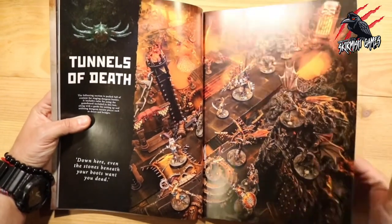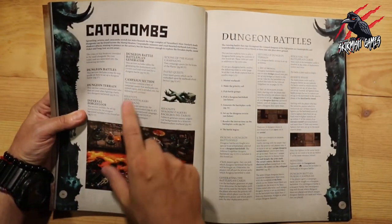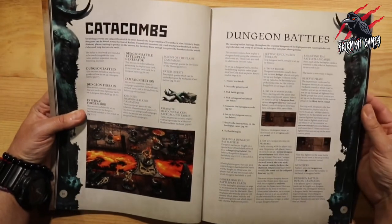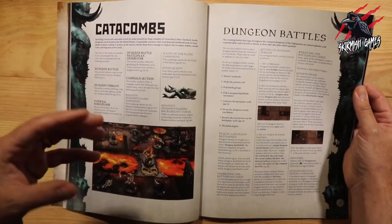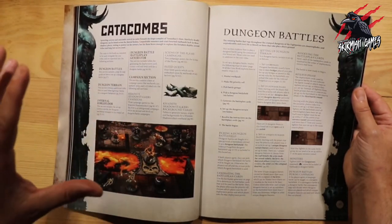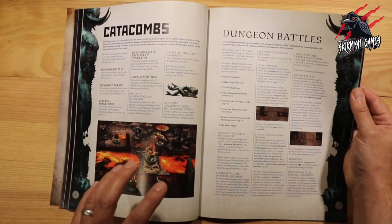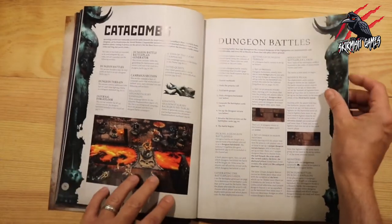Now we go into the specific rules for Warcry Catacombs. There's a new campaign section for the Cainite Shadow Stalkers and the Scions of the Flame, and fated quests for all the other warbands. There are some new features for setting up the terrain — notably the bridges, which can become damaged or weakened. They can collapse, so every time someone stands on one you have to roll to check for damage. That's going to be a really interesting element of gameplay.